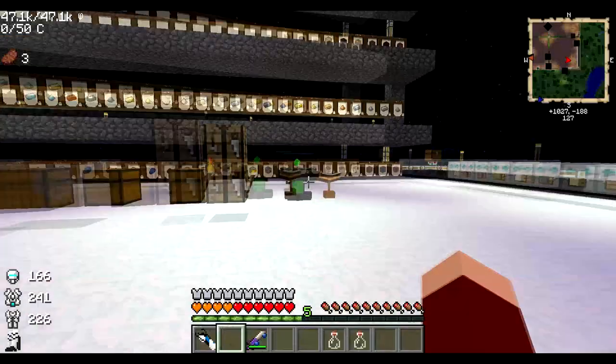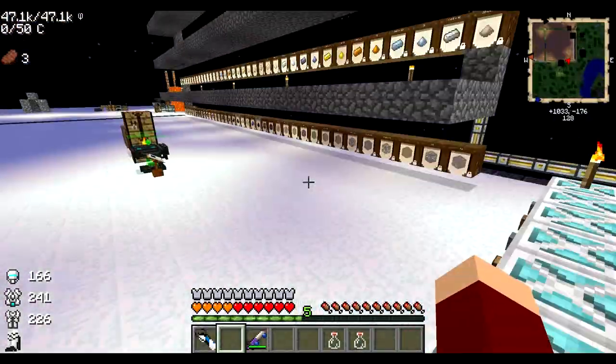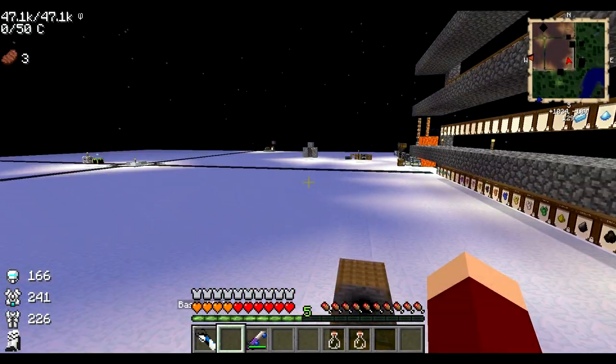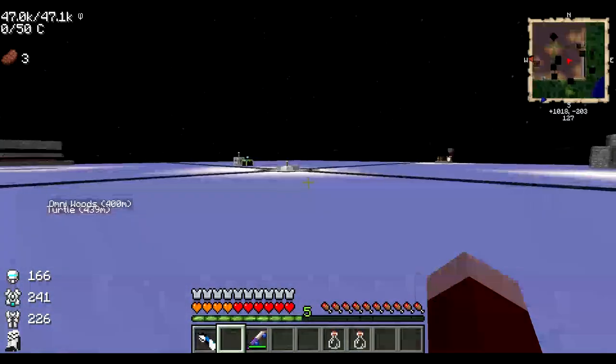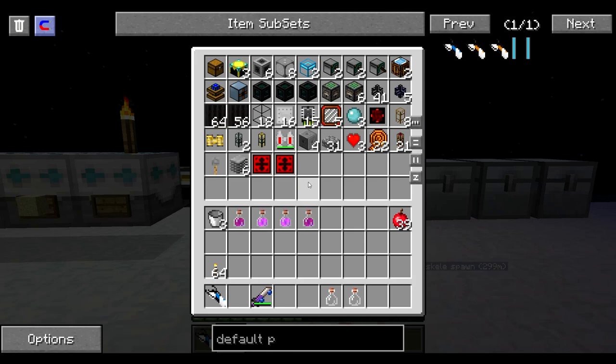All you need is quite a lot of obsidian, which is pretty easy if you've gotten a nether star. So that's about where we're at — right now I'm just processing ores that I got from my turtles. I'm letting that run. I might go kill another wither — in fact, you know what, why don't we just do that right now?